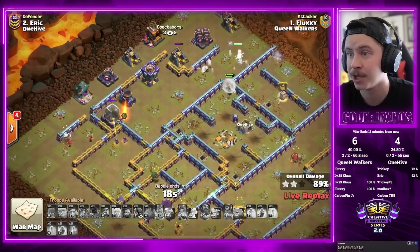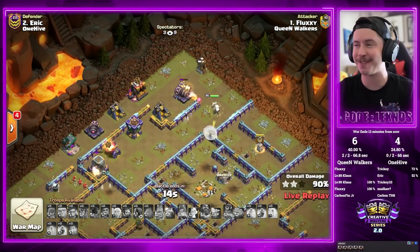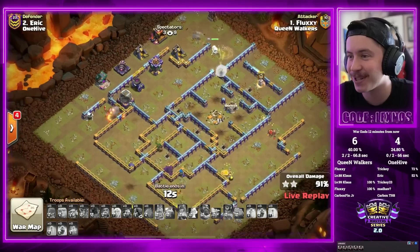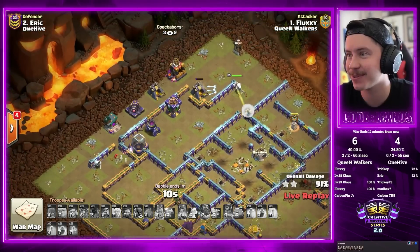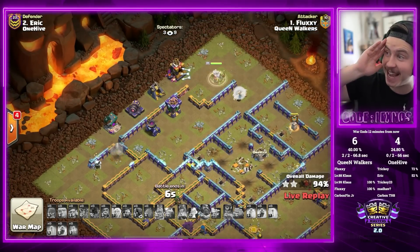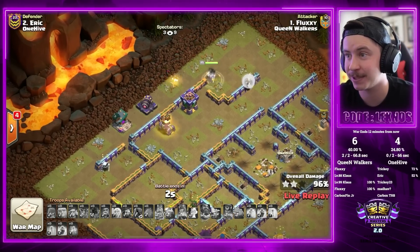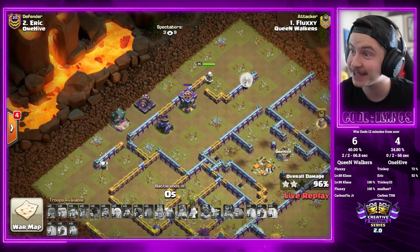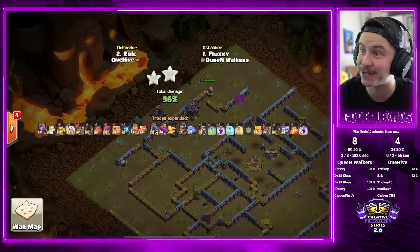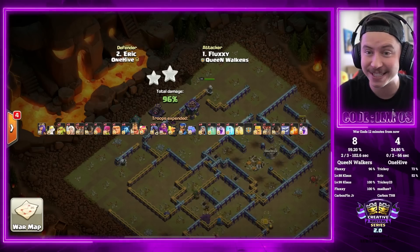Queen on the outside of the base with 20 seconds — she gets the archer tower, she gets the tesla. Wizards doing cleanup — oh he's gonna time fail! Queen charge mass headhunters — we saw it at Town Hall 14 by several people including myself but at Town Hall 15 it's a different story — Fluxy time fails at 96 percent.